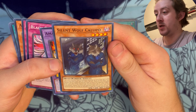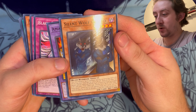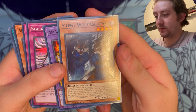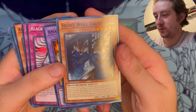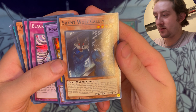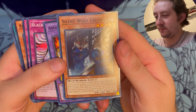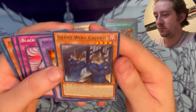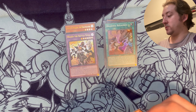Branded Regained, okay, I can make a deck with that as well because I know how the deck works. And Silent Wolf Kalpo - what does this do? If this card is normal or special summoned, you equip the top card of your deck to this card as a face-down equip spell, giving it 500 attack. During the phase, your opponent calls the original type - if they call it right, send this card to the graveyard; if called wrong, discard one card from your opponent's hand. Silent Wolf Kalpo - that's cool, I always like wolf cards.